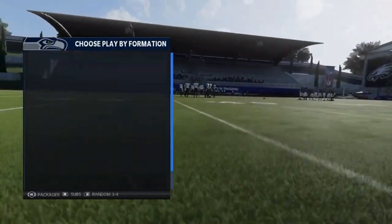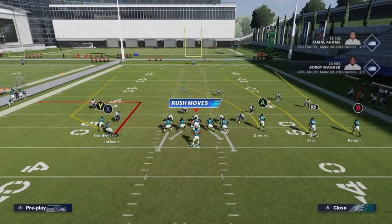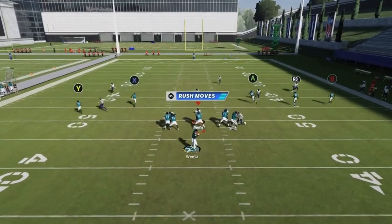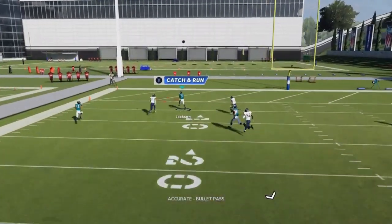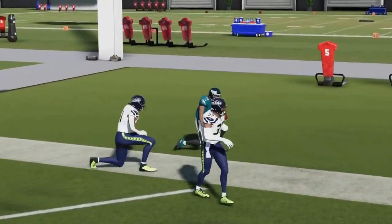Out of the Gun Tray Stack we have the Fade Out. Motion in the slot receiver, put him on a streak, wait for the cornerback to bail, and you have a really easy one play touchdown to the slot over the top — bullet pass lead away.